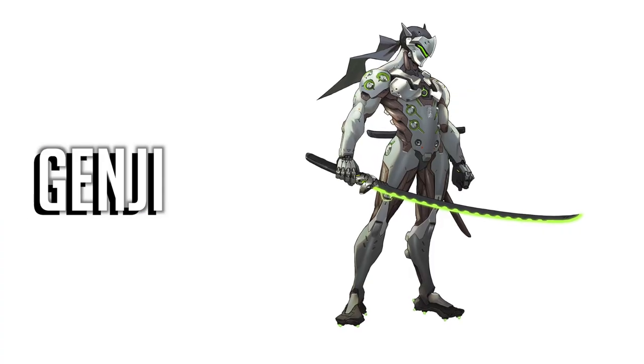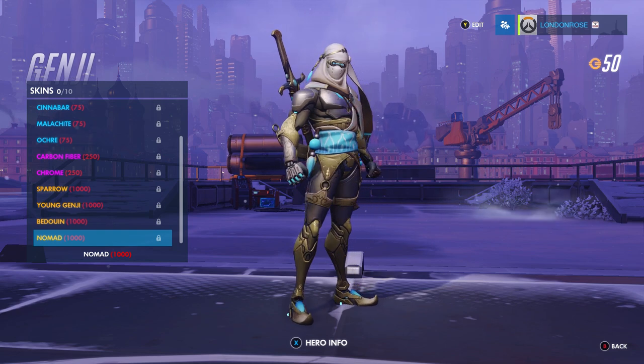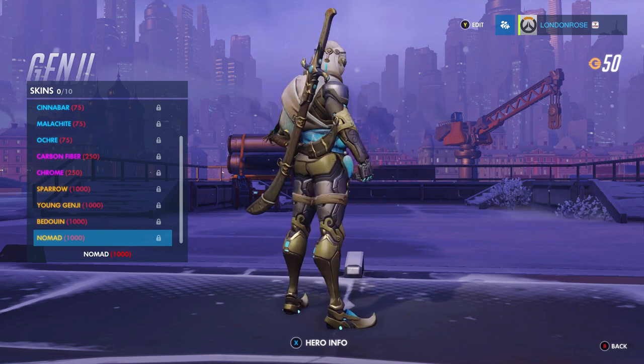I settled on Nomad being Genji's best skin, partly because it kind of looks like Rey's outfit at the start of the new Star Wars film, but has a sword rather than a staff. Like, come on, I know it's a long shot, but it kind of does.